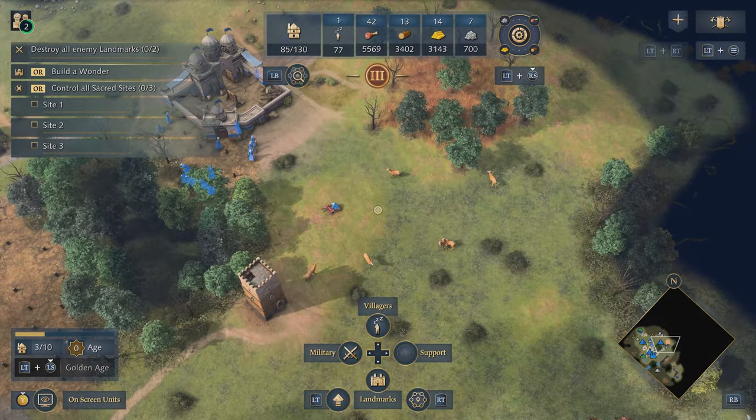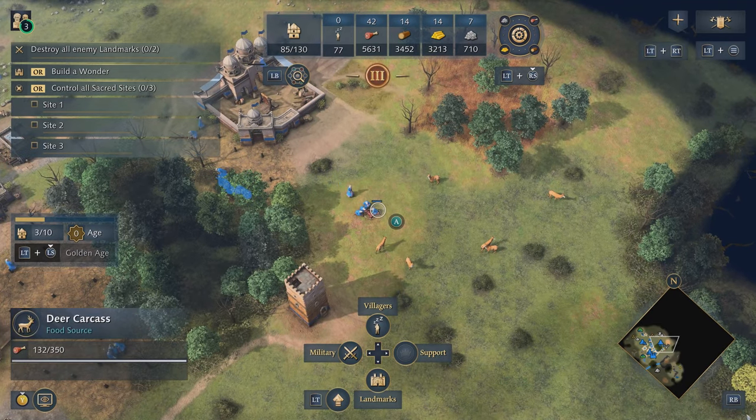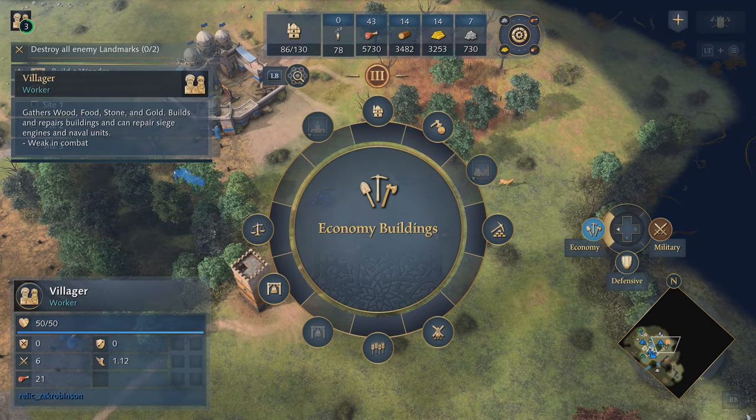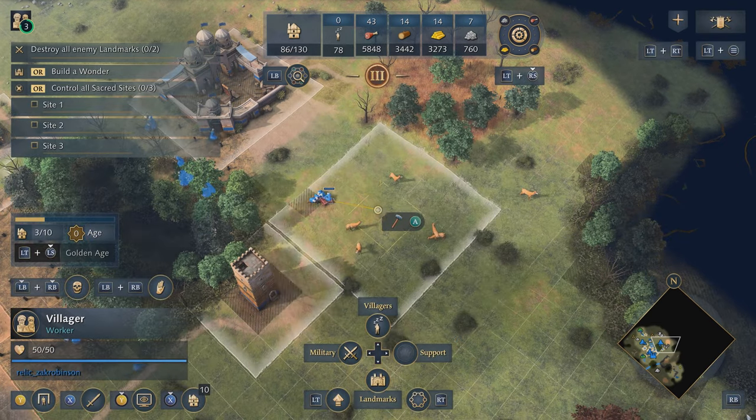We can see to the right that our villagers have started gathering on this deer patch, so let's help them out by building a mill nearby so they don't have to walk as far. Selecting one of these villagers and holding the right trigger, I can now select a mill from the build menu and place it in the center of this deer patch.